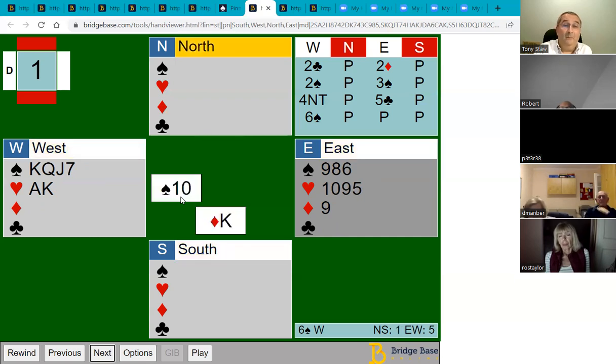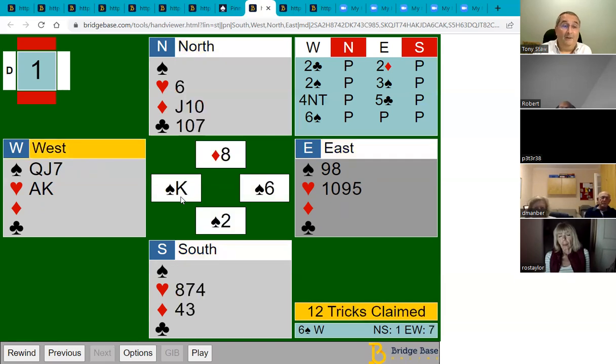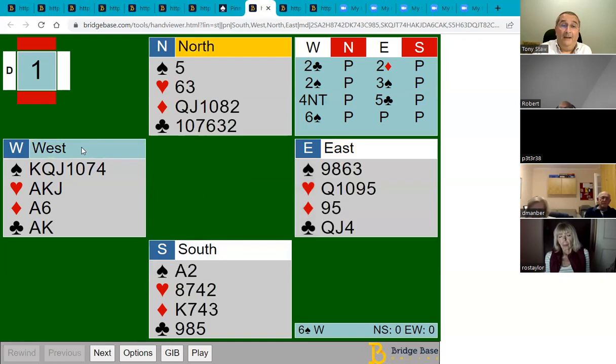We play the king of clubs, hoping it doesn't get ruffed. The second part of this conundrum is how to get to dummy to cash that queen of clubs — the only good way is hearts. We overtake the jack of hearts with the queen, then play the queen of clubs and discard the diamond. Once we've done that we can draw trumps; the opponents will get in but whatever they play we can ruff and claim 12 tricks. On the actual hand, only one person made 12 tricks — because they got a heart lead, which gave declarer time to draw trumps, whereas the diamond lead attacks your weakness.